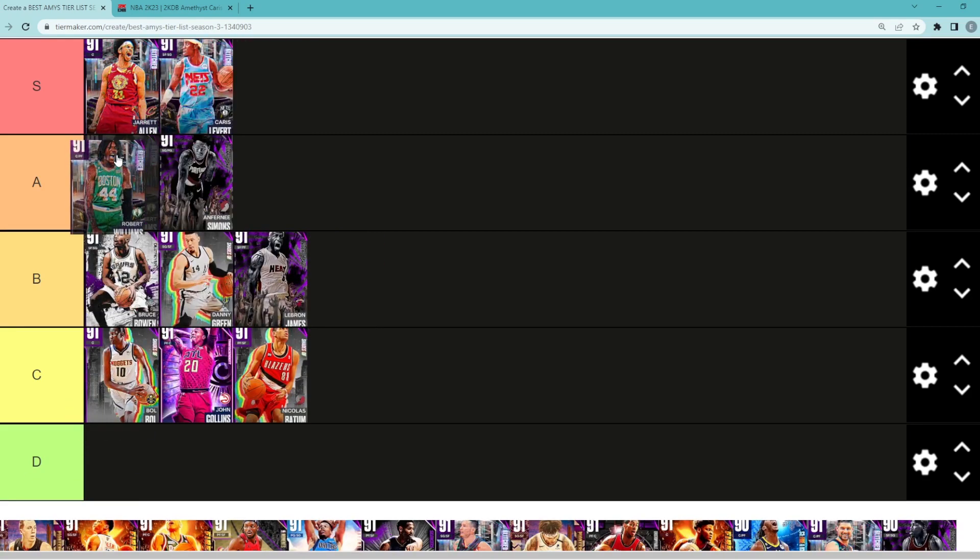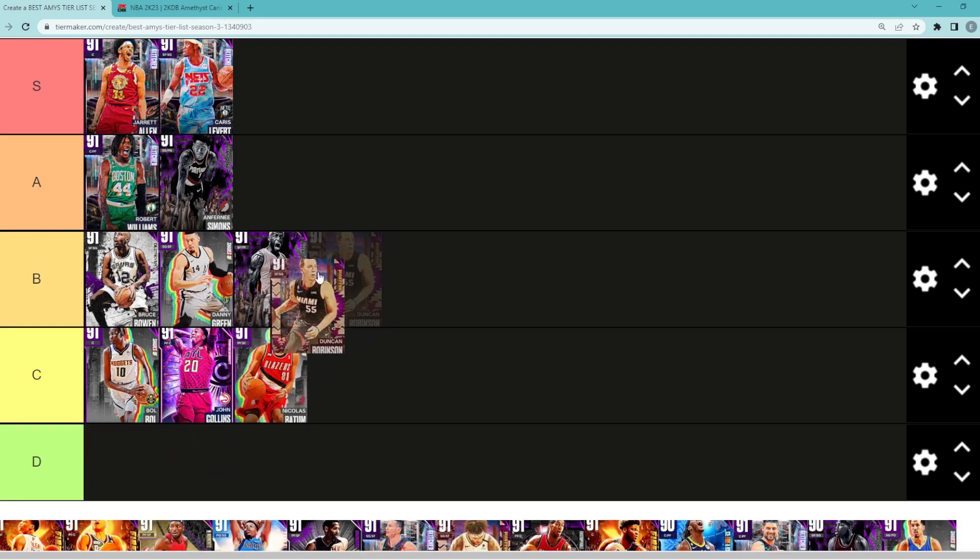Looking at Amethyst Robert Williams, I think he's definitely going to be A tier, maybe even in that S tier category. There are so many good Amethyst cards to talk about, so I'm going to keep him in A tier for now. Looking at Amethyst Duncan Robinson, I would say he's probably going to be in B tier — not a bad shooting guard, but probably high C tier or low B tier.